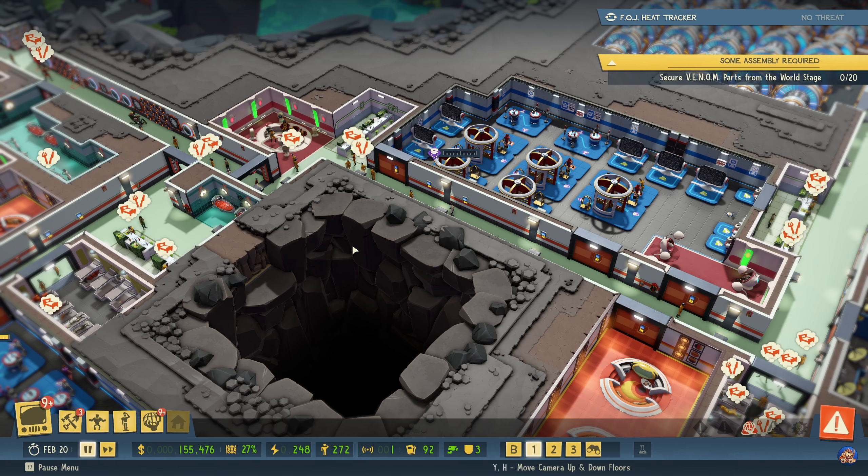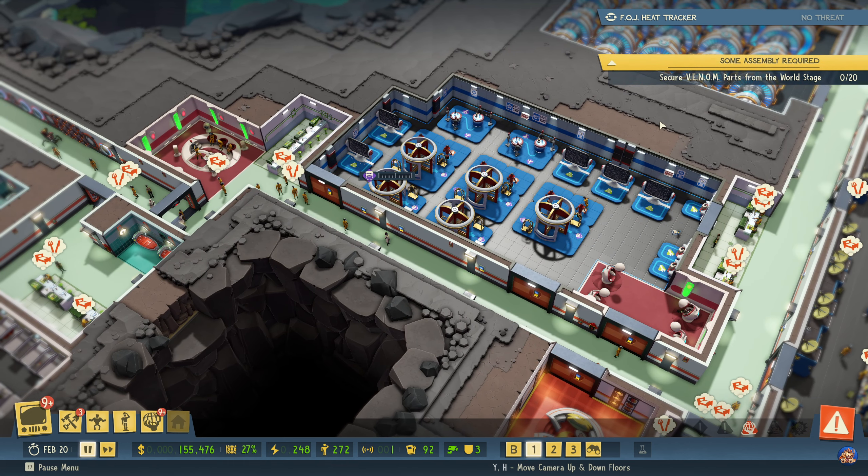Welcome back to Evil Genius 2. In the last episode we finally managed to get the maple syrup dispenser into the lair and completed the 'A Moment' piece mission. So now we're on 'Some Assembly Required' where we need to secure the venom parts from the world stage.